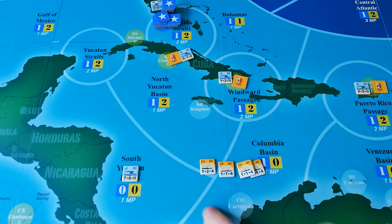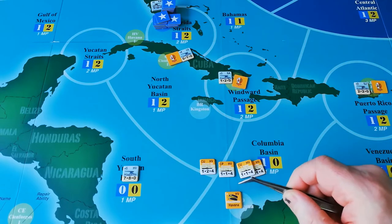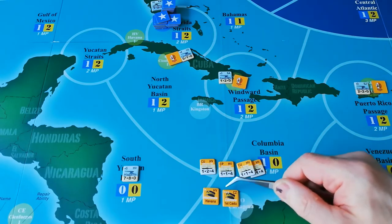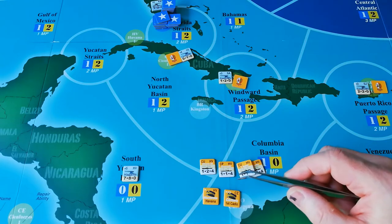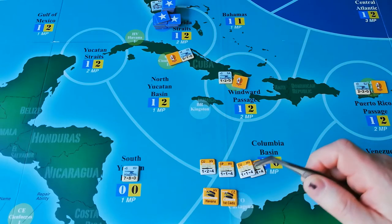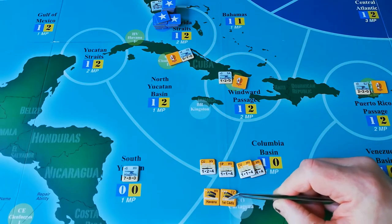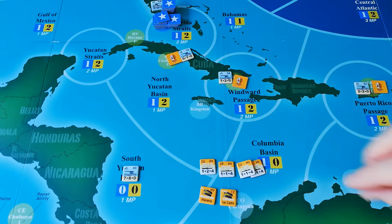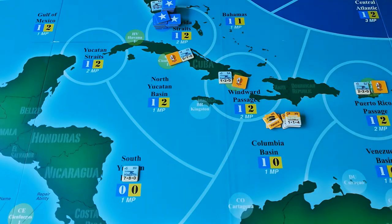Let's look at leaders. A leader has stars indicating their rating — how good a leader they are — which has implications for combat and victory points if they're killed. There's also a start location abbreviation, the leader's name mostly for flavour, and the squadron name in black text — for example, the Havana squadron or the 1st Cadiz squadron. Pretty straightforward as far as wargame components go.